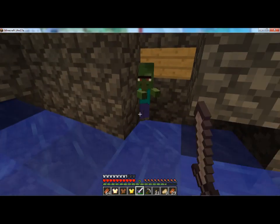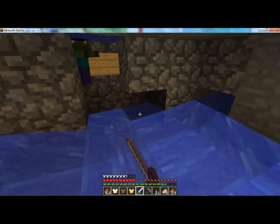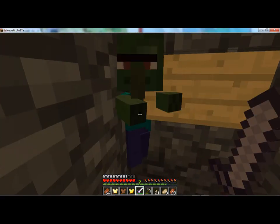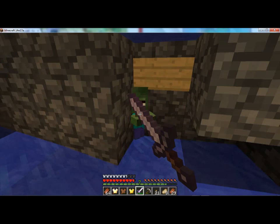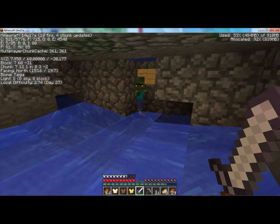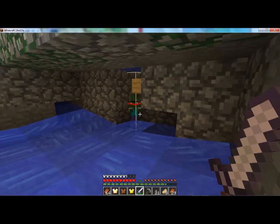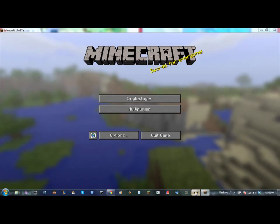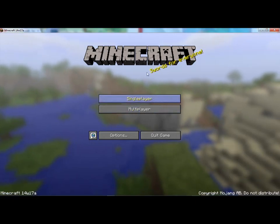There's a baby zombie villager that I can't hit — he's right there, I just can't hit this guy. That's not right. F3B — okay, he should be getting hit, so I'm gonna disconnect and reconnect really fast.